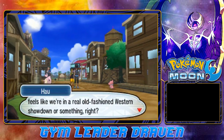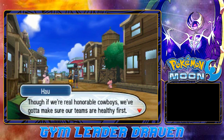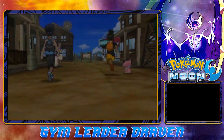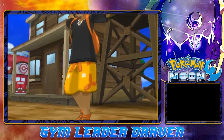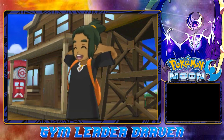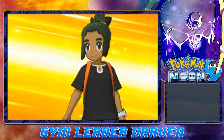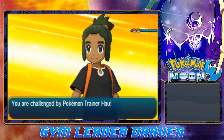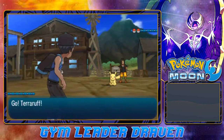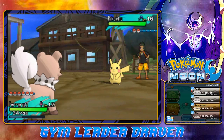Feels like we're in a real old-fashioned western showdown or something - this is so cool. Though if we were real honorable cowboys, we've got to make sure our teams are healthy first. He's healing up my Pokemon, which is great. And he's like, 'Alright Pikachu and team, let's show the newbie what Alola's got.' So here we go - another battle against Hau. This guy is going to be sending out his Pikachu. The advantage I have is that good old Terror Ruff is a rock-type Pokemon right here.